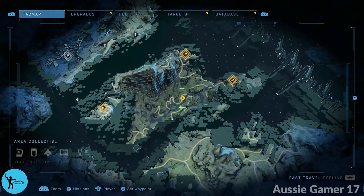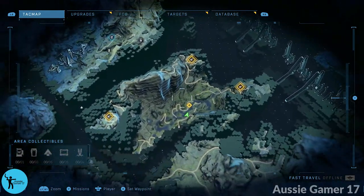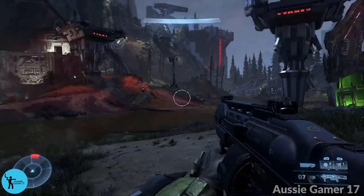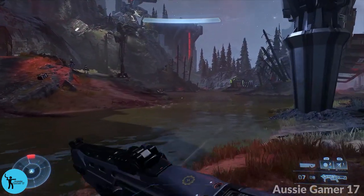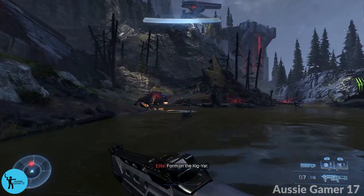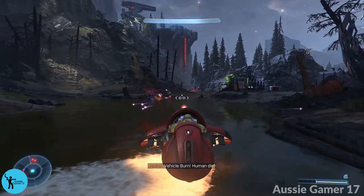All right, the first step is to get ourselves a ghost or some form of vehicle. Every time I've come to this area of the map, there's going to be some enemies here and an enemy riding around on a ghost. So make sure you find a ghost in this area. We're going to go and commandeer it. It's important to note that the 20-minute timer does not start until we destroy the first gun, so we can take our time. The first thing we're going to do is grapple onto the ghost and take it for ourselves, then take care of the enemies.